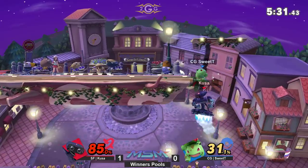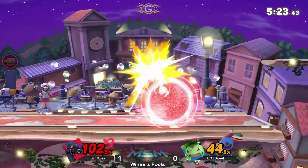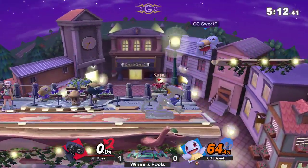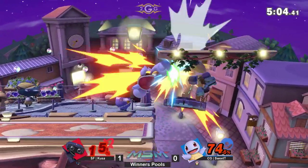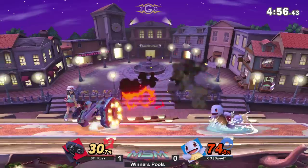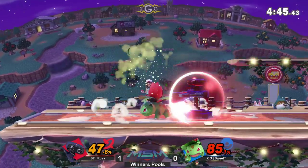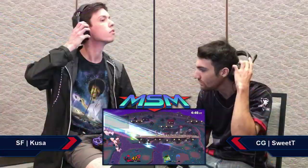He did make a comeback last game when he was down quite a bit as well. Sweet Tea going for a hard read — that up smash does quite a lot. Kusa walling him out with aerials, gets the tilt off, gets the kill — yeah, those are the Charizard buffs everyone's been talking about. Sweet Tea air dodges away for a punish attempt, but Kusa is able to cut off the recovery. Kusa has got game number two under his belt.